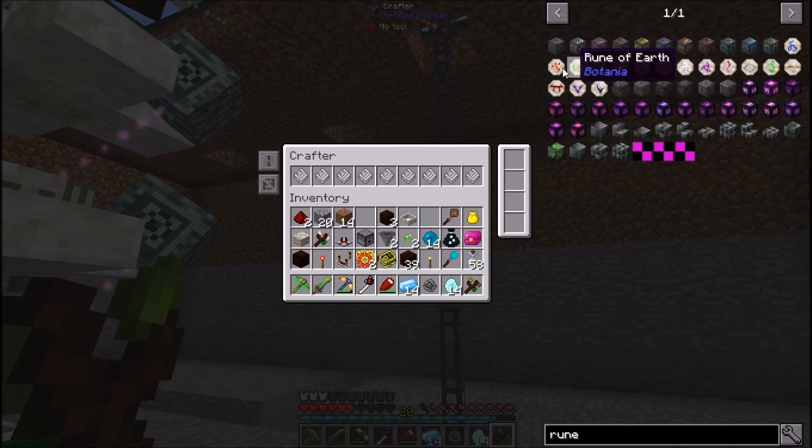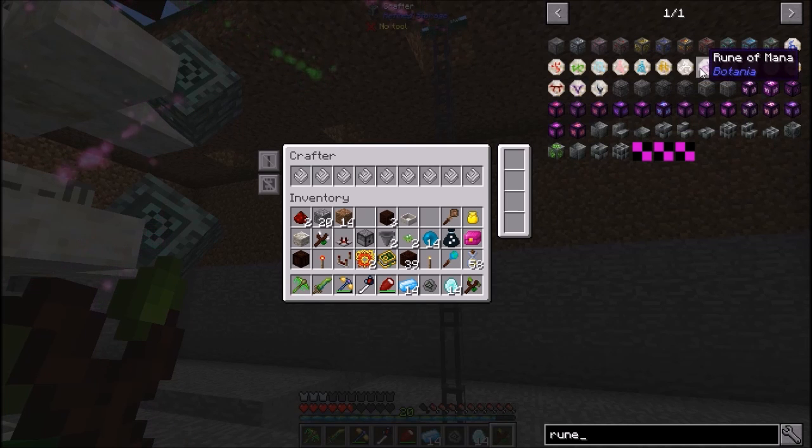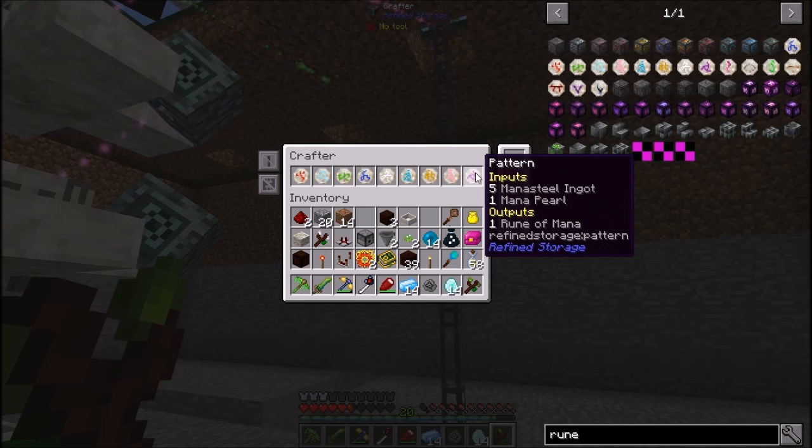Right there, so we got fire, earth, air, water, then spring, summer, autumn, and winter. I also made the mana one — that's your mana rune. There we go, we got the full group. Now, how we want to do this to make it work right.